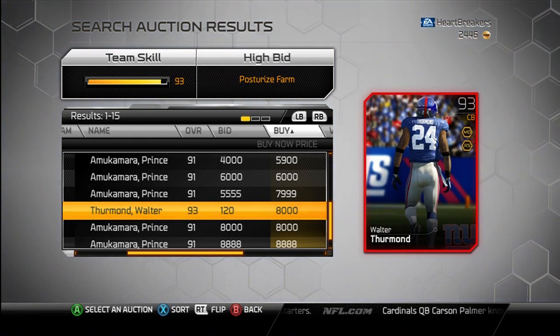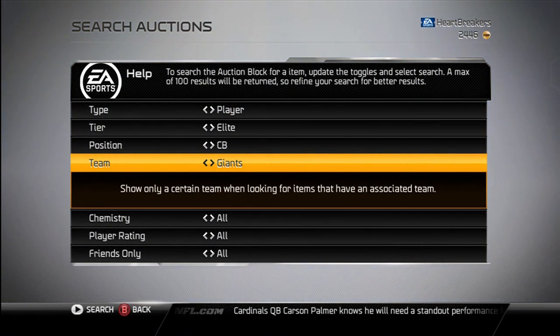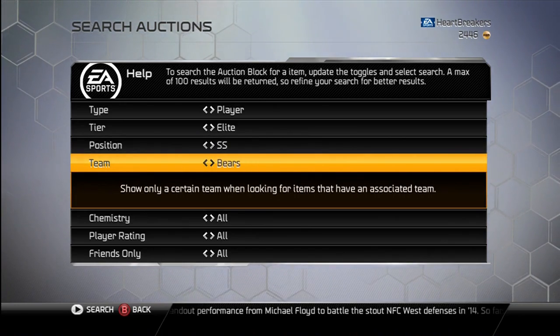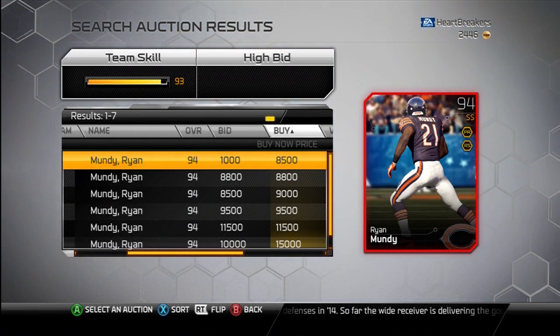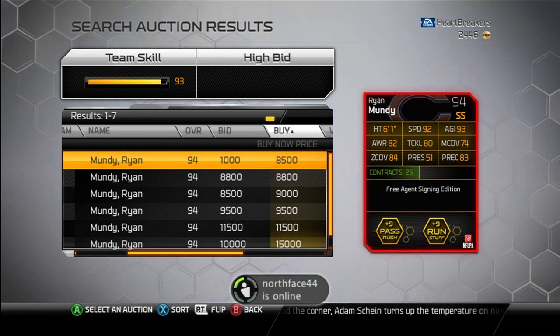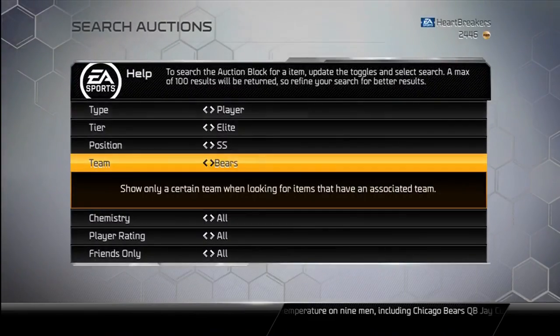Actually, probably a usable card if you're a Giants fan or a Walter Thurman fan. Moving on to the next card, we've got Ryan Mundy, strong safety for the Bears. 8,500 coins, 94 overall. Gives plus 9 to both pass rush and run stuff chemistries. He's got 92 speed, 74 man, 84 zone, 93 agility, 83 play rec. He has a 92 hit power, which is decent, but nothing too exciting with this card.